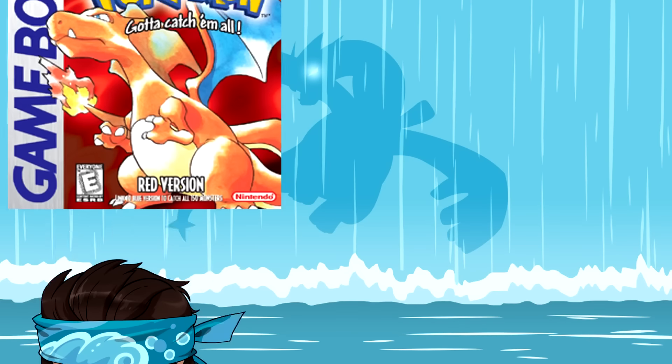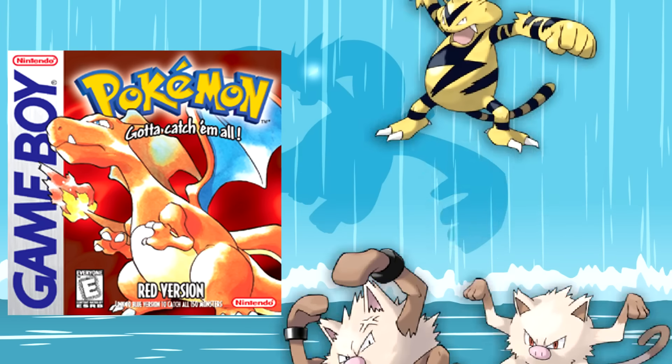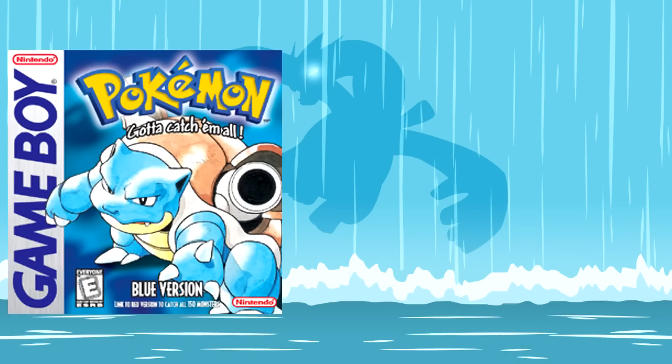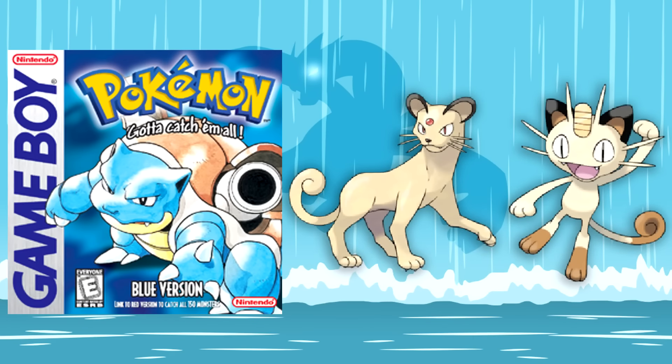In Generation 1, the Pokemon Red exclusives are Ekans and Arbok, Mankey and Primeape, and Electabuzz. And for Pokemon Blue, we have Sandshrew and Sandslash, Meowth and Persian, and finally Pinsir.